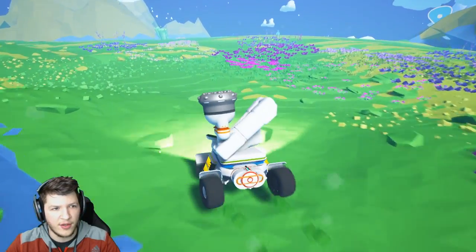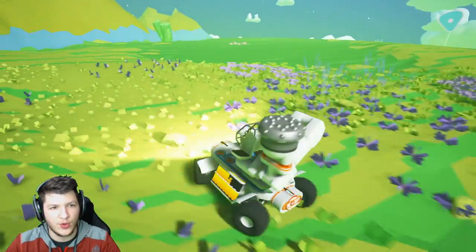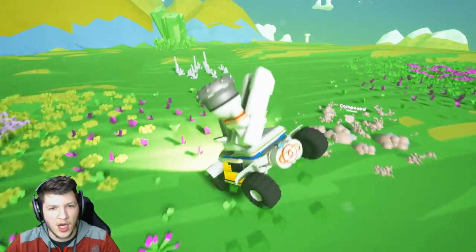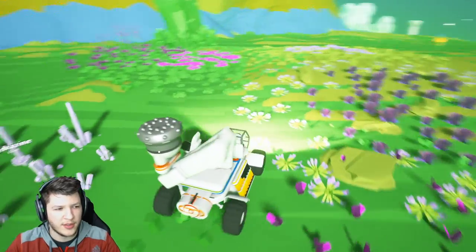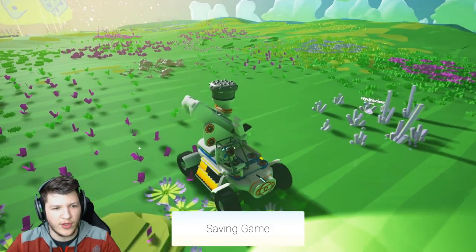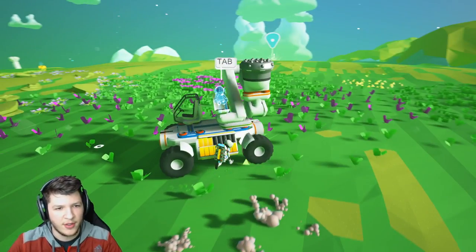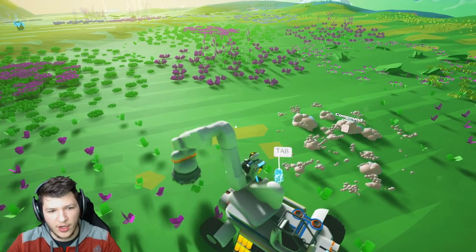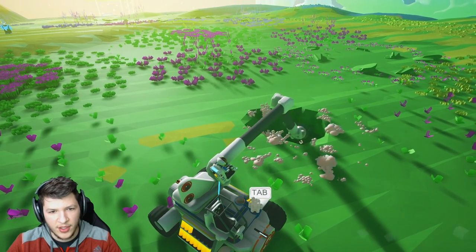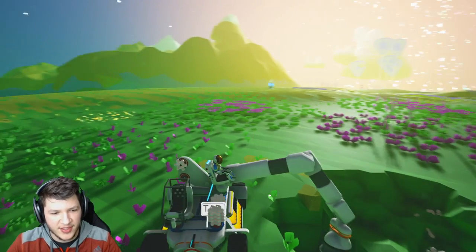First we need to find some resources to mine. Let's find something cool to mine — oh, there we go, let's go get this. Okay, let's park the vehicle now. We get in the seat of the crane right there, and check this out — now all we do is put our mouse over the resource.